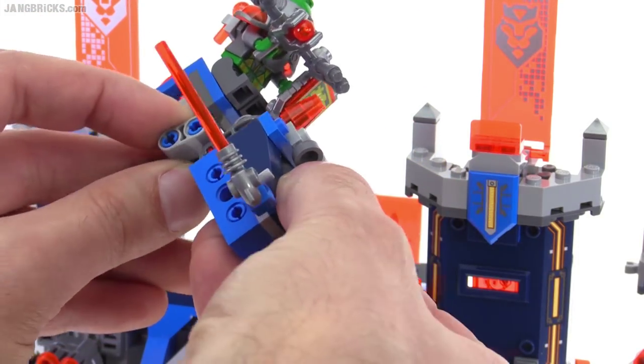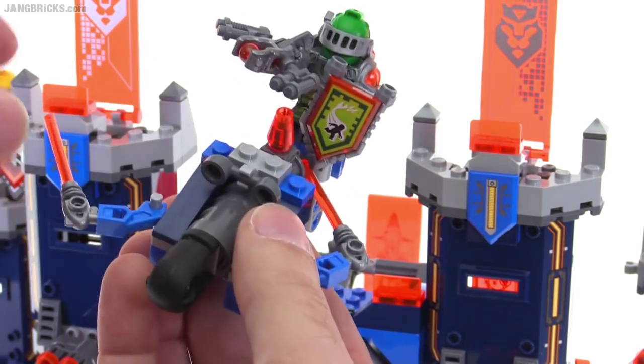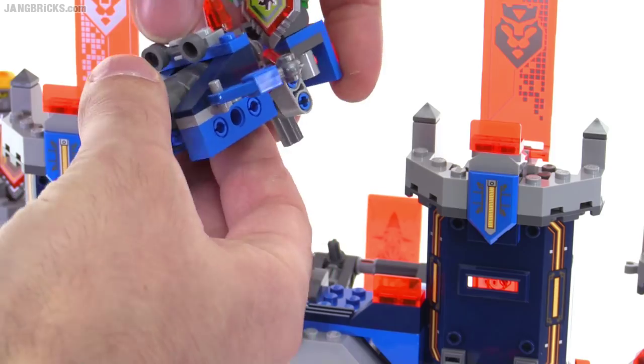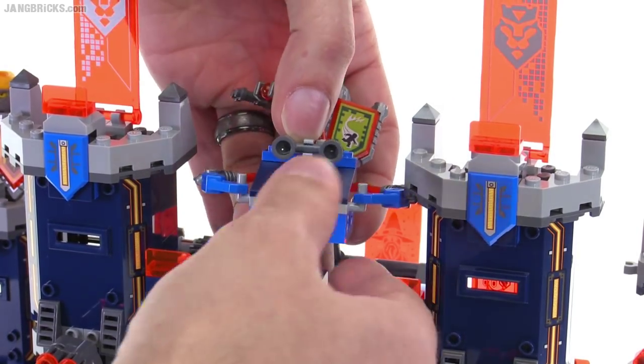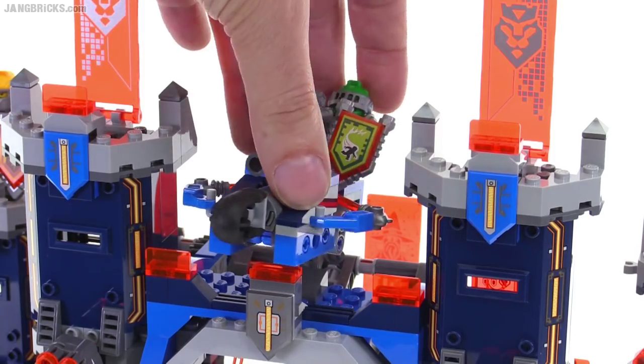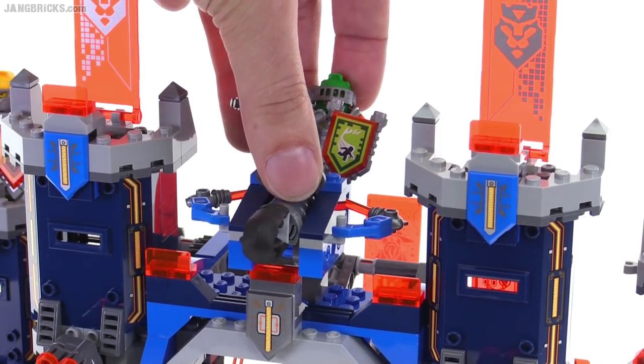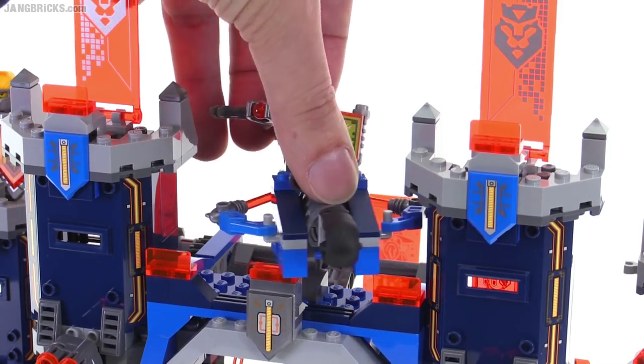You can also just move it to a different mount on the front. Bringing the wings back in and mounting it a little bit further forward, it becomes a stationary large cannon with just a little bit of range of motion, so you can fire side to side. It can go up, but not so much down.